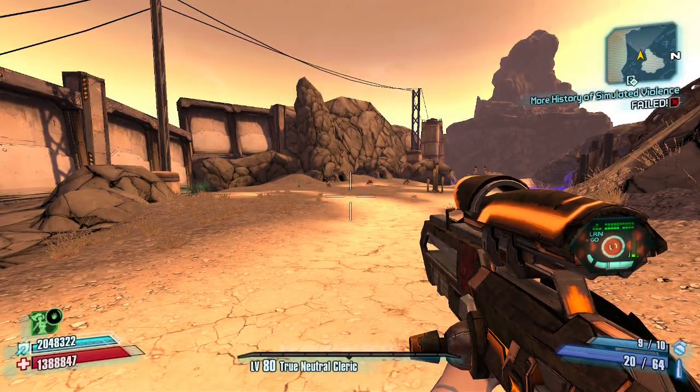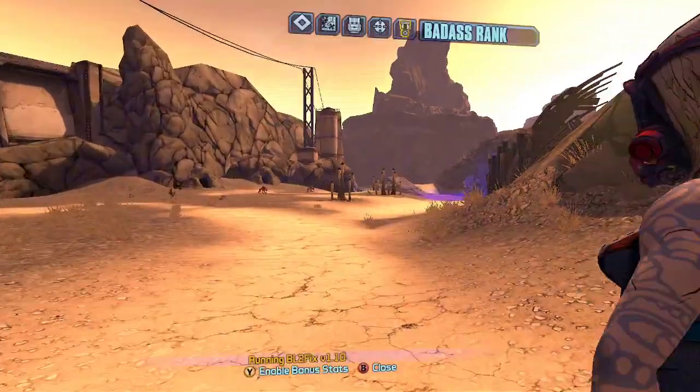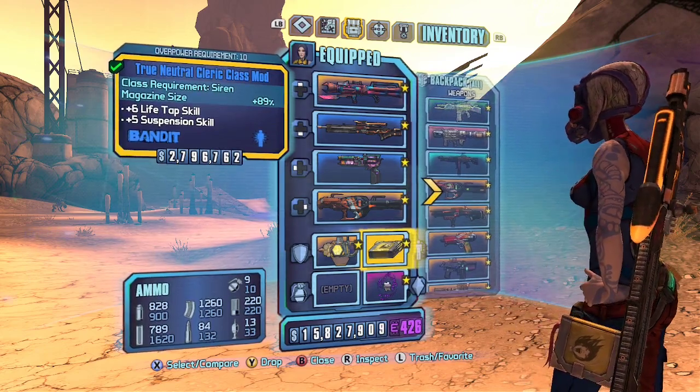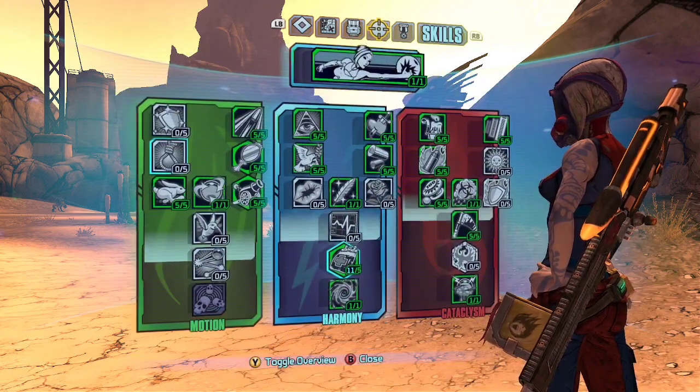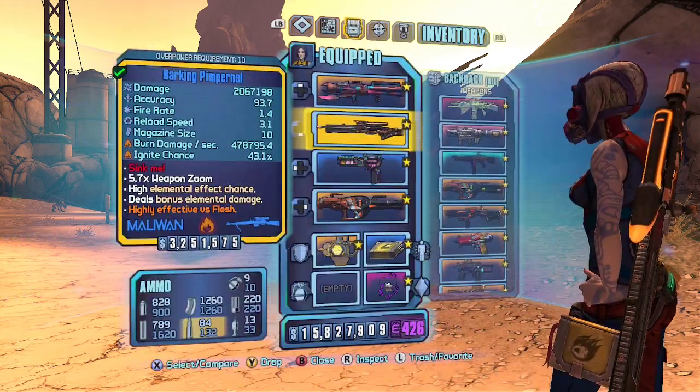A couple of people are having trouble with rabid enemies in this game, so I went ahead and found one. We're on OP-10. I'm going to use a Pempernel for this. I have a True Neutral Comm on because it's what I normally run with for rocket jumping. I'm wearing a Bone. I've got a pretty average Maya build here, and BAR is disabled for the sake of example.